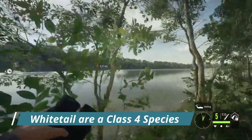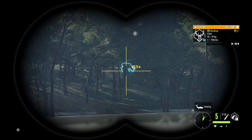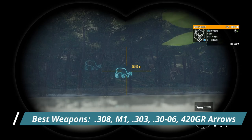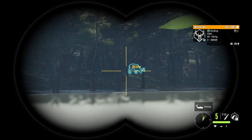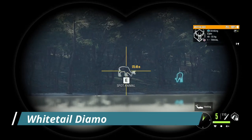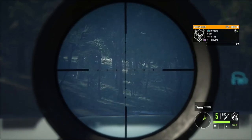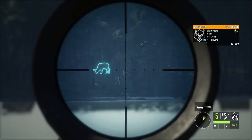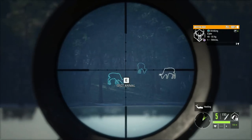Whitetail are a class 4 species, so you can use any 4-8 rifle when hunting them. The new Zarza .308 is an excellent option. You can use the M1, which has traditionally been my favorite rifle for whitetail hunting, and there is the .303 and the .30-06 — you can't go wrong with any of those. Whitetail go to level 3 and can go diamond at level 2 or level 3, with a diamond trophy rating of 255. Be sure to check for an initial spawn great one — this map was totally reset with the last update, so all the whitetail on it are brand new and you will have to refine your zones.